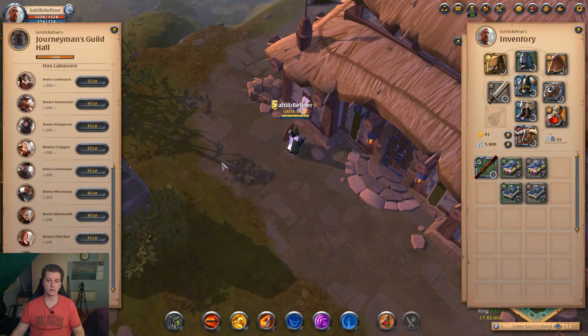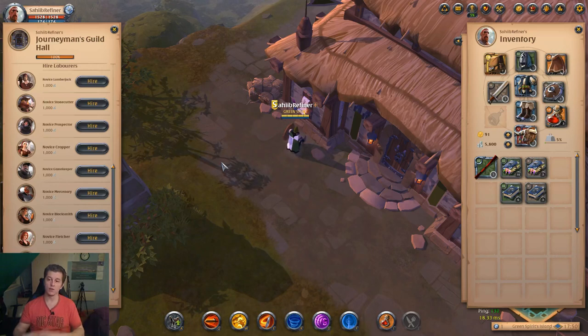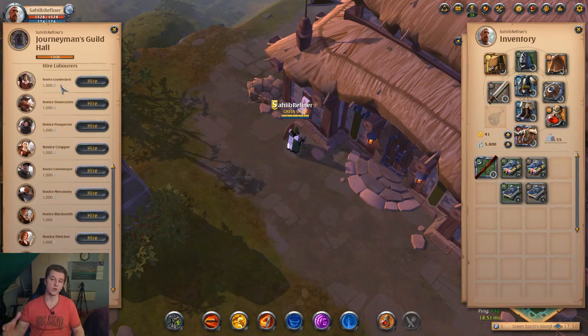A labourer works like this: when you go out in the world and you gather something or make something, you can fill a journal. It depends on what labourer you have. For example, a lumberjack is for when you go and gather wood — use a lumberjack and buy a journal. I will show you how you buy a journal.